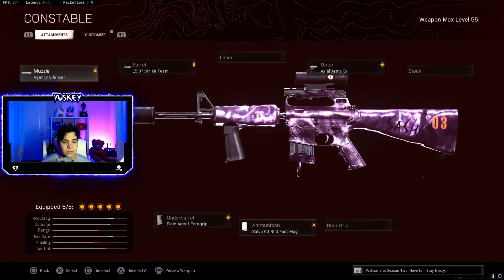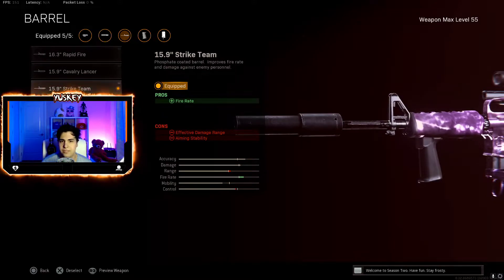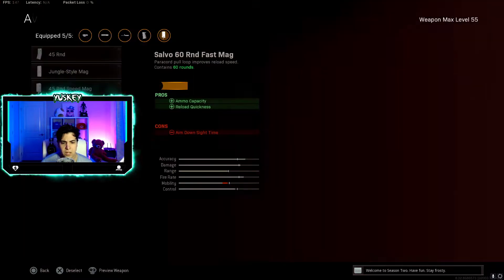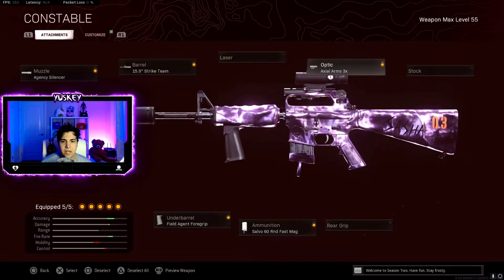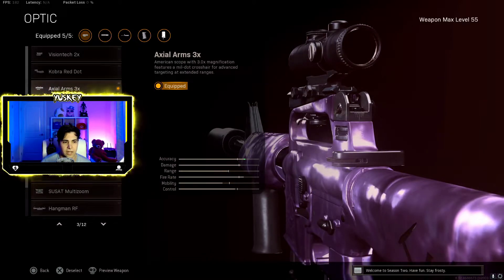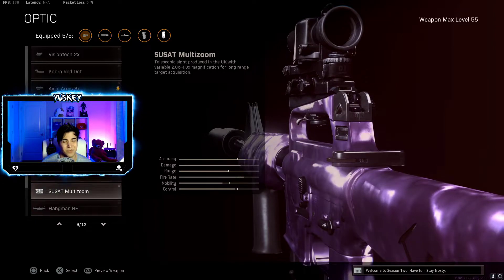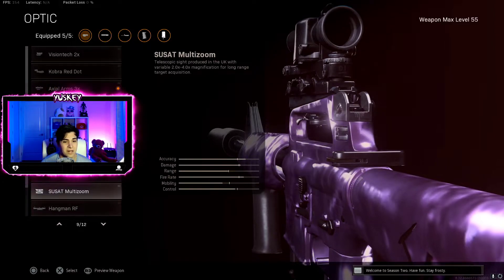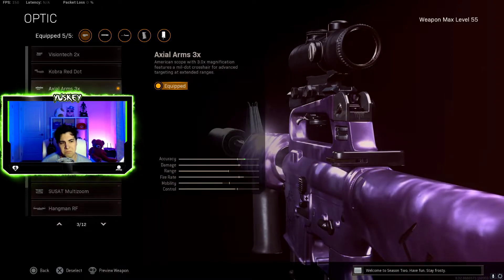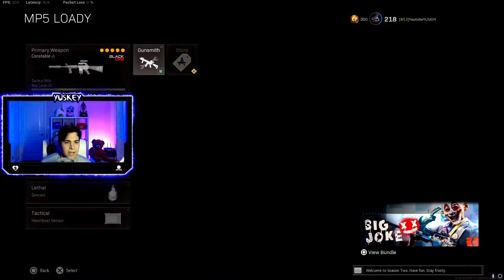The fourth weapon is the M16. I have Agency Silencer, Striking Barrel, Field Agent Foregrip, 60 Round Fast Mag, and the 3x scope. There's barely any recoil using this setup and it's pretty accurate.